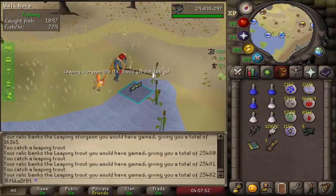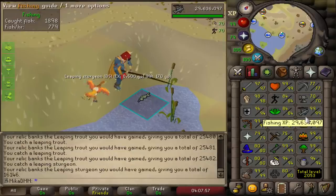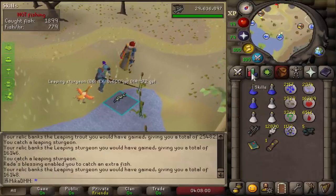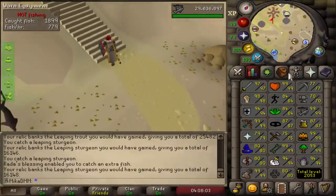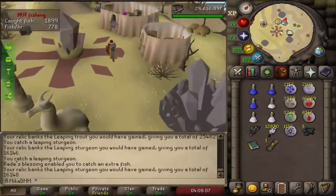Another session of AFKing is done. We got from 83 to 84 agility this time around, very cool, and almost 30 million fishing XP. It's time to go and do more slayer, get that to 95, and then after that work on 90 magic, as I said in yesterday's video, so we can complete all the elite diaries.